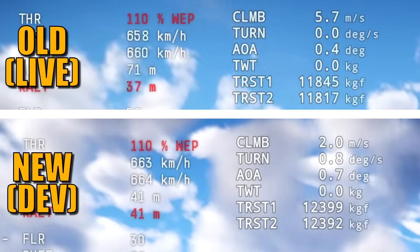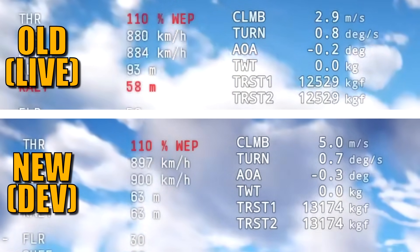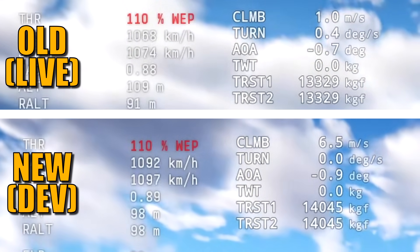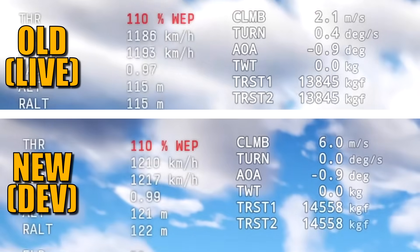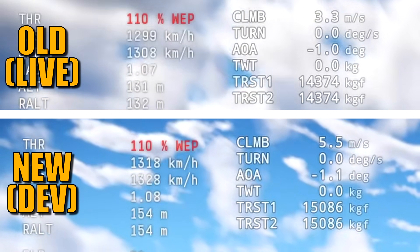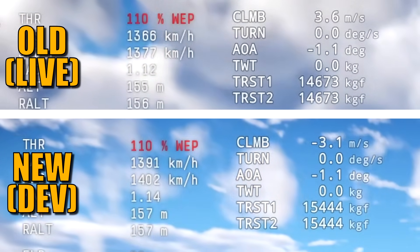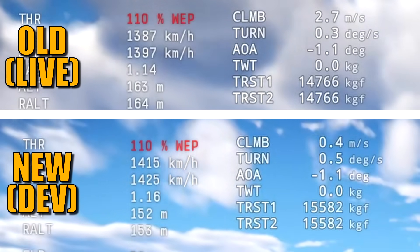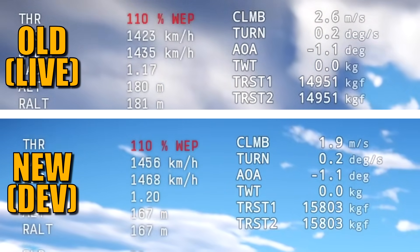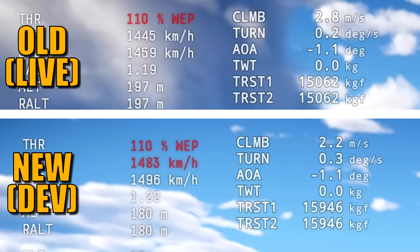The test you are seeing right now uses War Thunder real-time information to measure the thrust and power output of both engines of the SU-30 — the old live server version and the new dev server version. You'll see the power output and speed started at the same point and then diverge. I really wanted to give you the exact changes and conclusion. Keep an eye on the actual tests while I talk, and when done I'll leave some images up with the numbers — the numbers are what matter in this video.